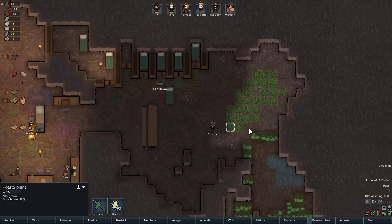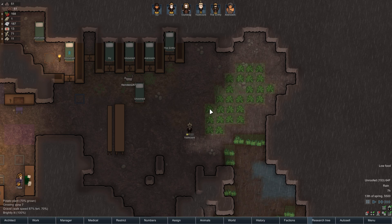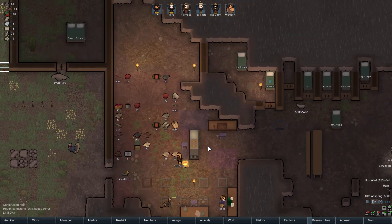We're stripping the roof, and we can see the light here — it says brightly lit. People were saying I didn't have this stuff exposed enough, but it seems to me like it's growing just fine. It's all brightly lit when I look at it. Whatever, they can still strip the roof — it's fine.